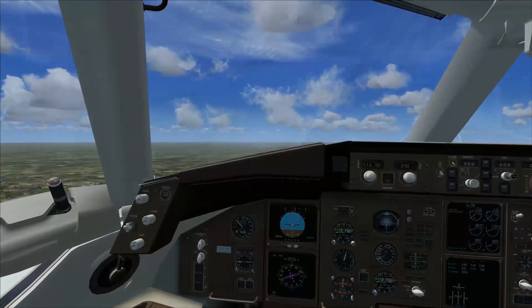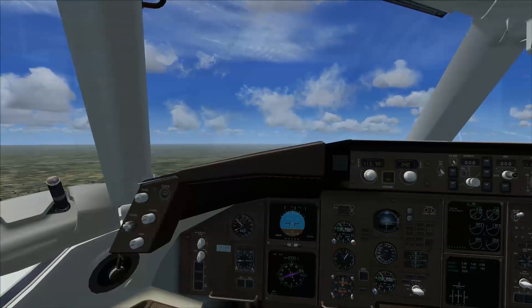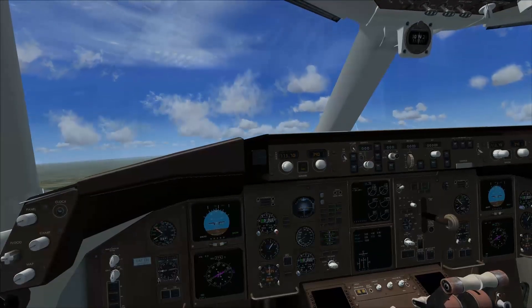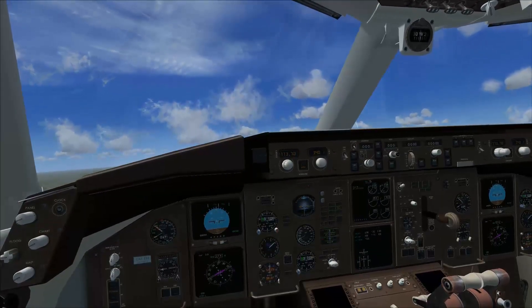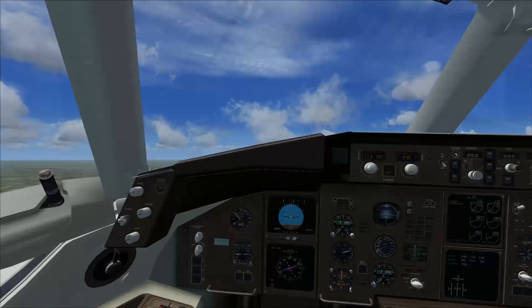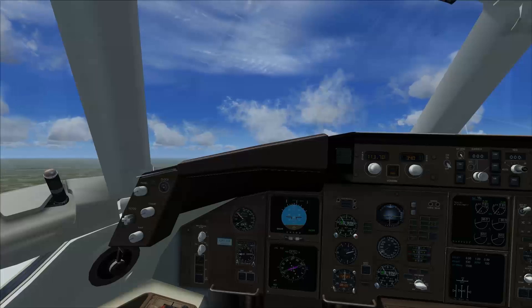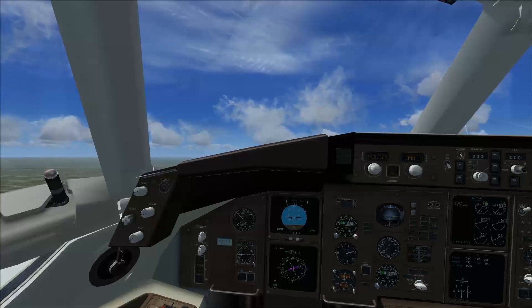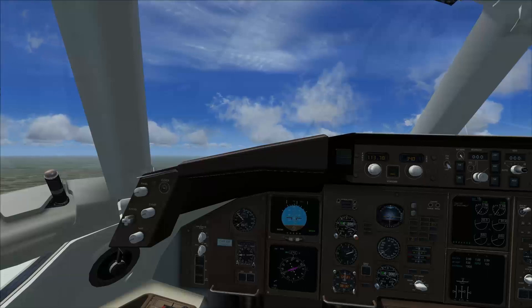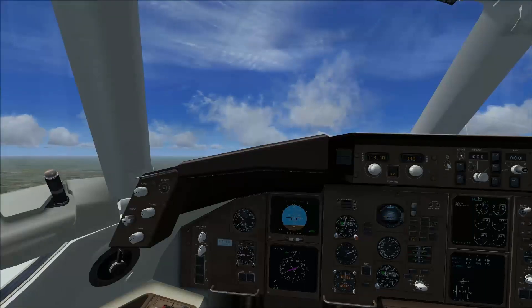So we're up here. In addition to the Rolls-Royce engines, they could be ordered with two Pratt & Whitney 2037, 2040, or 2043 engines, producing somewhere between 38,400 and 43,700 pounds of thrust. We're under the 250-knot mark — we're good.